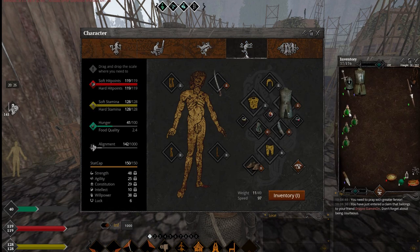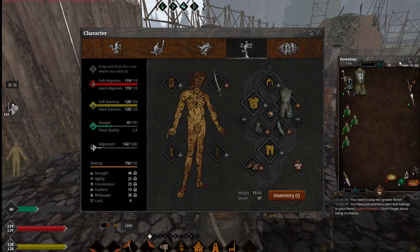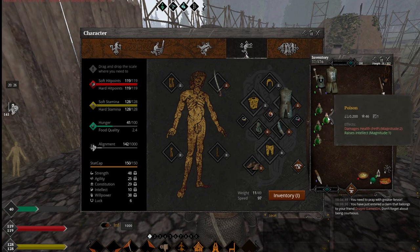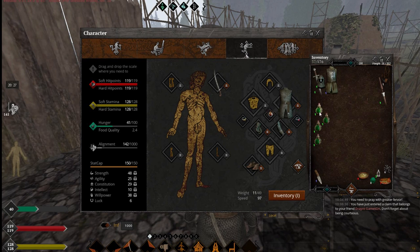Here we have four types of poison. As you can see, this is one of the strongest poisons in the game — magnitude 4.5, but not as high quality. Then we have magnitude 2, 3, and 2 again. The best poison in the game would be 100 quality and 5.5 magnitude — keep this in mind. This is almost the best.